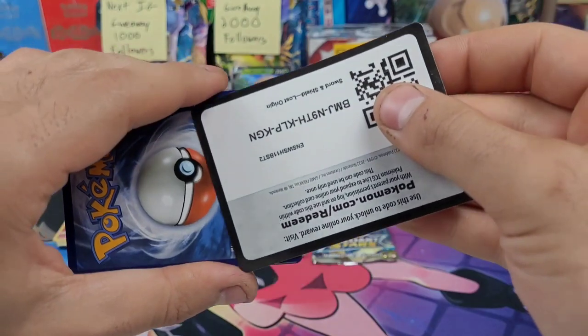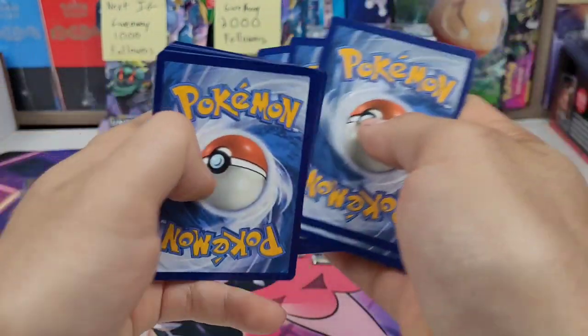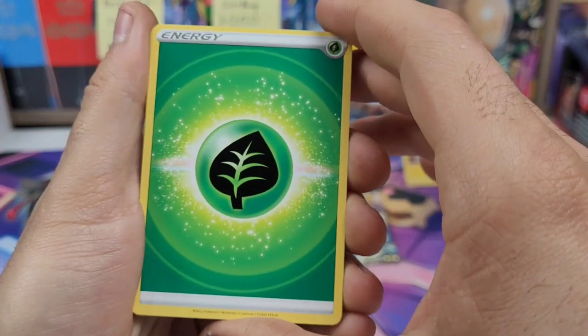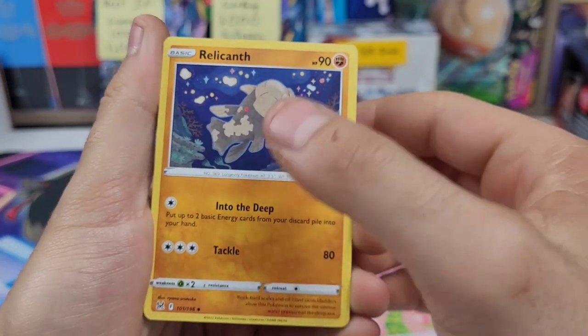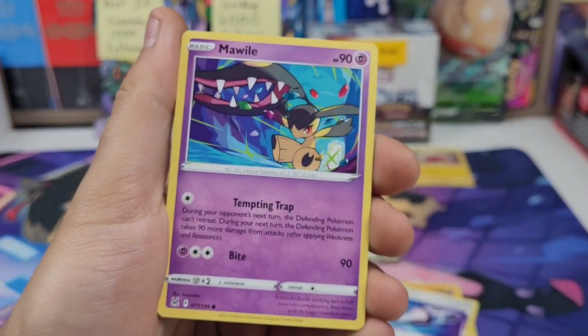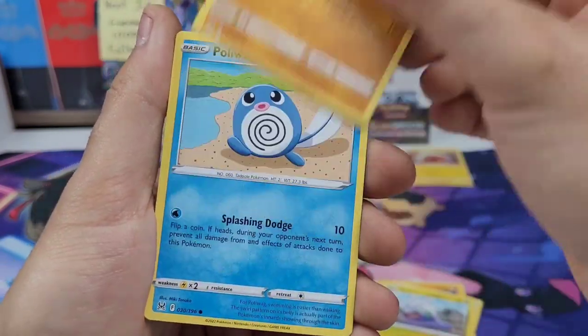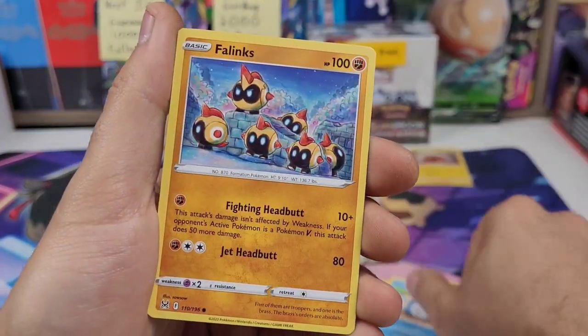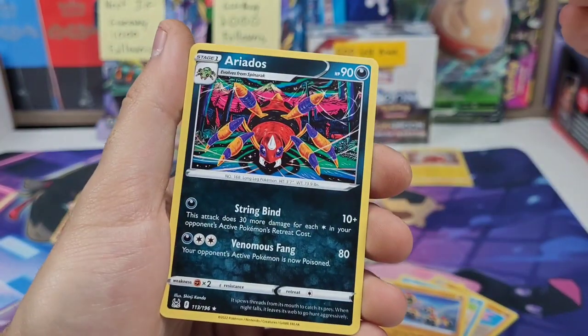Now on to the Lost Origin Guard of War artwork pack. It is a trainer gallery set though, so I'm still going to do the card trick. Grass energy — Lickitung, Relicanth, Lost Vacuum, Mawhile, Goomy, Gligar, Poliwag, Phanpy, Mimic, Unova Dex.